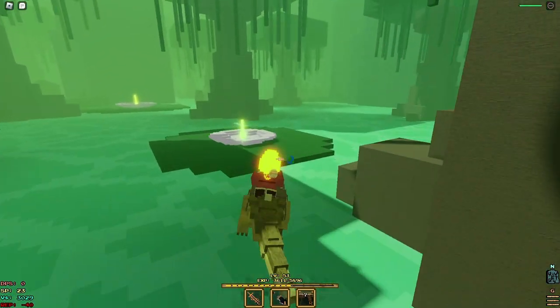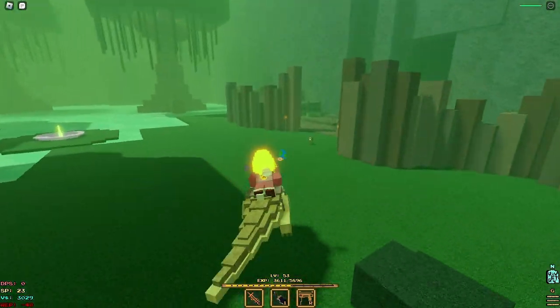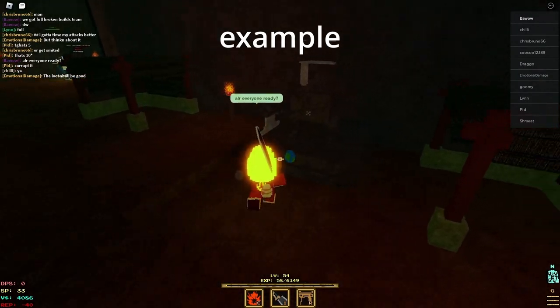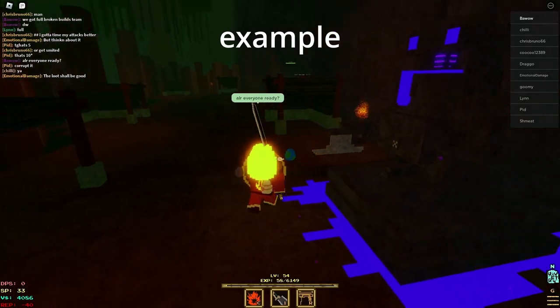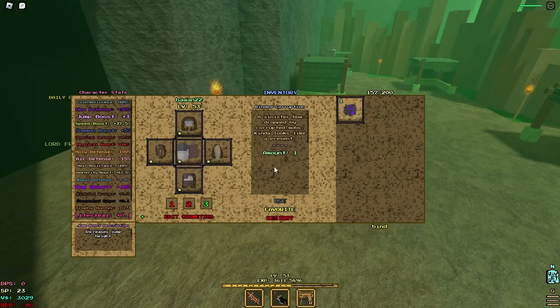After you do the void rift, go to the swamp for the next part. Once you're here, if you're a high level, make it corrupted — all you have to do is talk to the statue and then use a binded corruption.